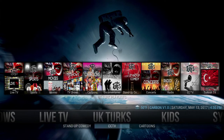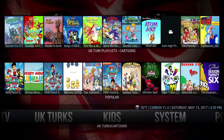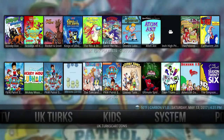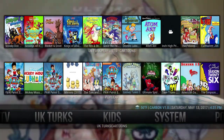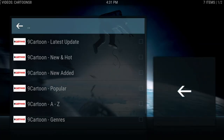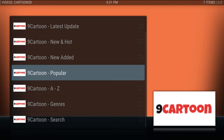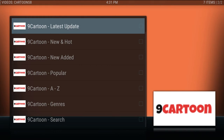You can check out stand-up comedy, cartoons — I put them on the bottom. I have a kids section here. For the UK Turks, I put his cartoon list up on top. You just click on these and it'll bring you right over to them. This one is using a different add-on, so you have two different sets of add-ons just in case one of them isn't working. You can click on the kids section and it'll bring you in to the cartoon section. The main screen shows all the popular stuff on the bottom row, and you can go through newly added, new and hot, latest update, and refine your search.